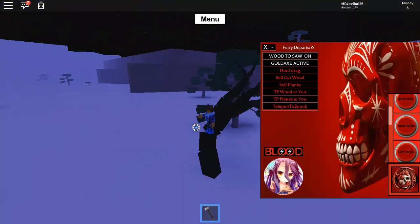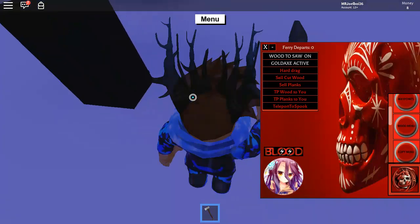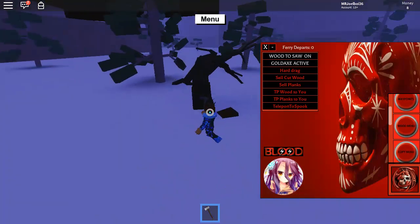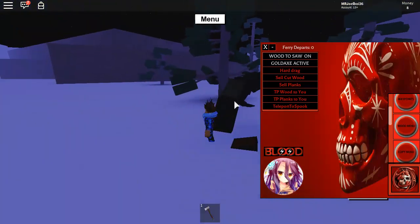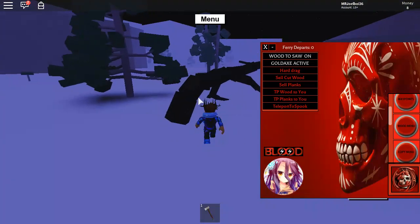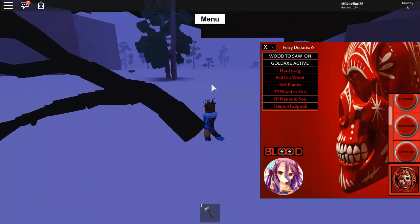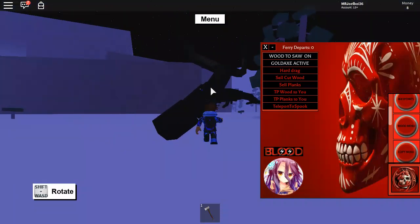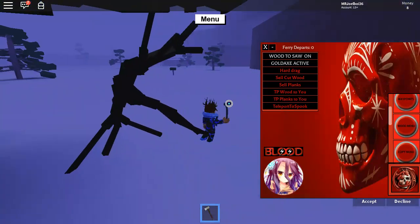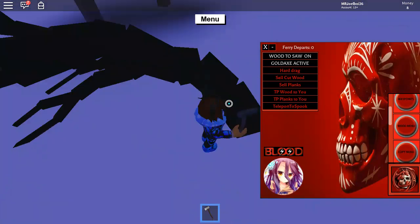There's also 'teleport to spook' — and there's actually a spook wood tree right here! Let's try cutting it. Oh my days, you can cut spook wood with this — that's so cool! As if there was spook wood in this server. It works with the gold axe cutter too, which is super OP. You don't have to waste time cutting it with a normal axe.